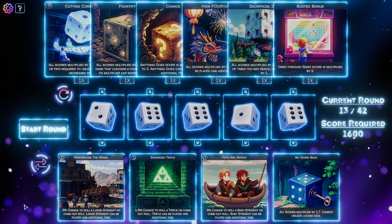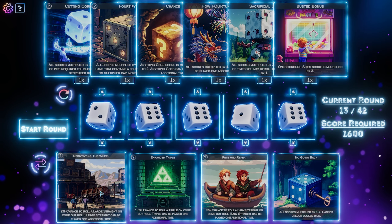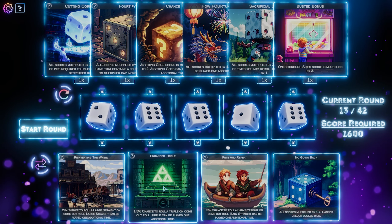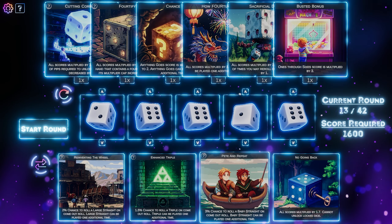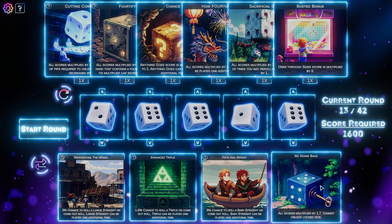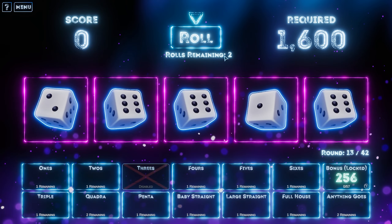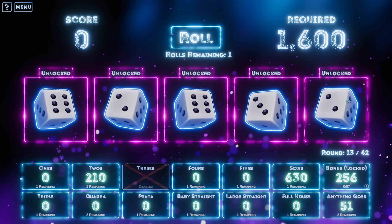2% chance to roll a large straight on come out roll, and large straight can be played an additional time — that's good, but I don't have enough re-rolls, I could do with more re-rolls. 1.5% chance to roll a triple. These are all come out rolls but I need dice rolls. However, because I've only got two dice rolls, it's very rare that I'm going to need to unlock my dice. So I'm going to take no going back, which is a risky one — we've got to stick with our gut decision when it comes to locking in dice, which I think is fine because I don't have that many dice. It'll make me change my mind.